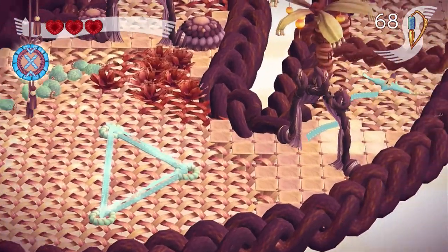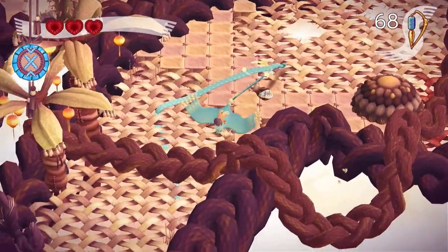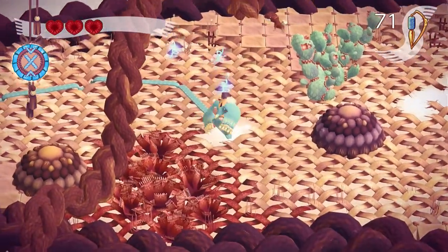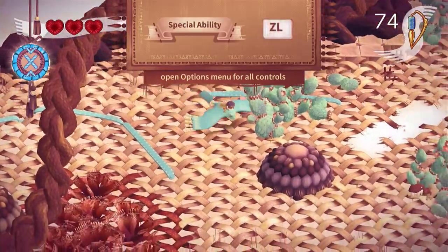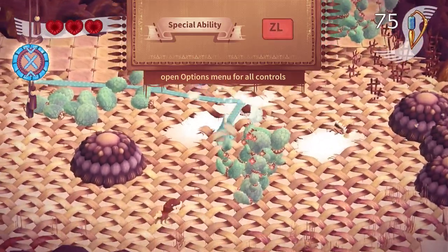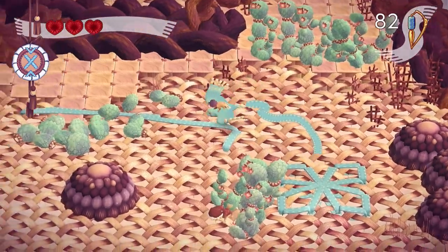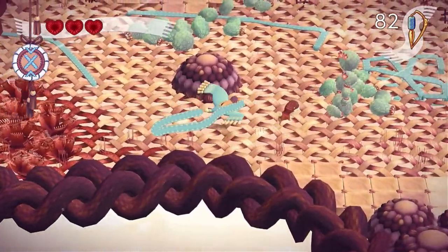Now we're going to kill this guy to potentially get some money — I'll call it money sometimes, but we all know it's thread essence. It's basically the currency, so if you hear me call it money, just bear with me. There's also a special ability shown here — it has a cooldown. If you just go up to an enemy and spam the button, you'll actually be able to get them pretty easily, to be honest.